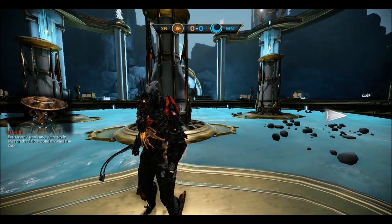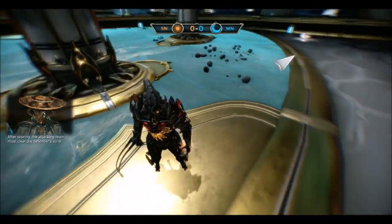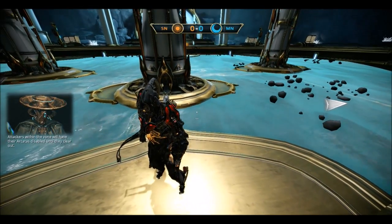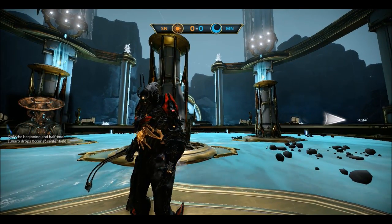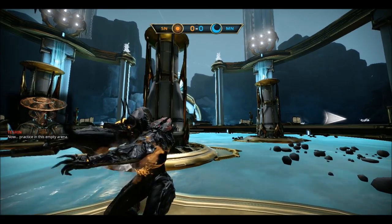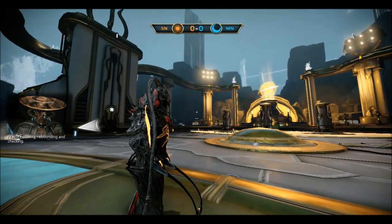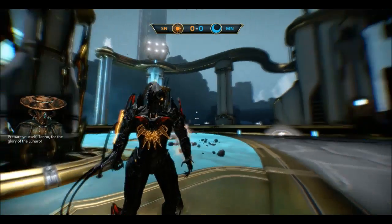Each team's goal has a semicircle area called the zone. After scoring, the attacking team must clear the defender's zone — attackers within the zone will have their arcatas disabled until they clear out. Play resumes with the Lunaro dropping from the defender's zone. Only the beginning and half-time drops occur at center field. Practice in this empty arena to familiarize yourself with the arcata's launching and attracting. Practice scoring, rebounding, and checking — prepare yourself for the glory of Lunaro.